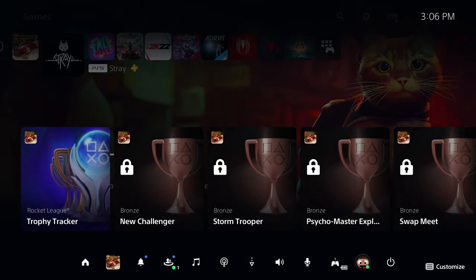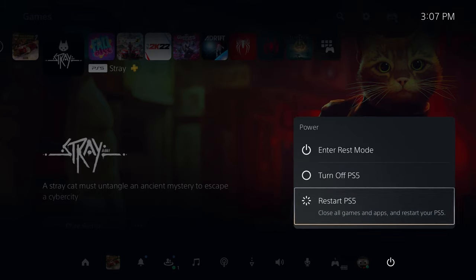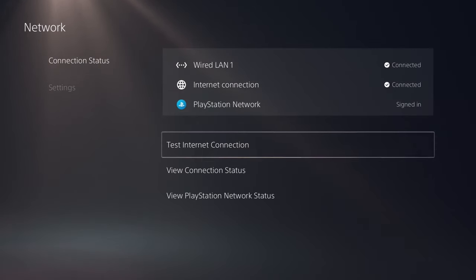Just press the PlayStation button, head over to Power, and then select Restart PlayStation 5. It'll restart the console and you can sign back in. Once again, view your connection status by heading back to the network settings.